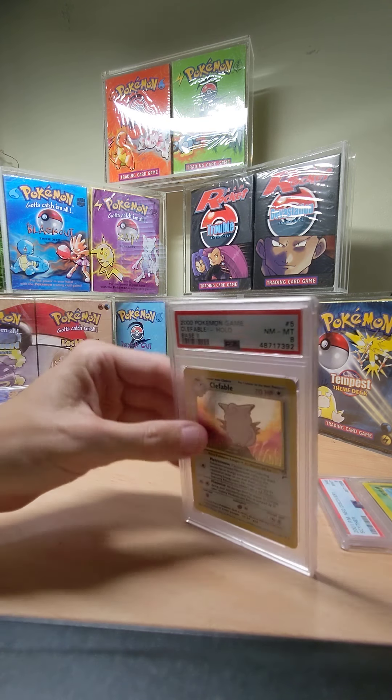I pulled this one from a pack — I remember pulling it. The pack cost fifty pounds, it turned out to be heavy and I got a Dark Flareon. It's a really nice looking card, so nine — strong grade! No tens yet — will I get a ten? I don't know.